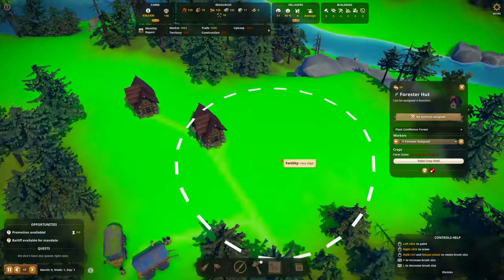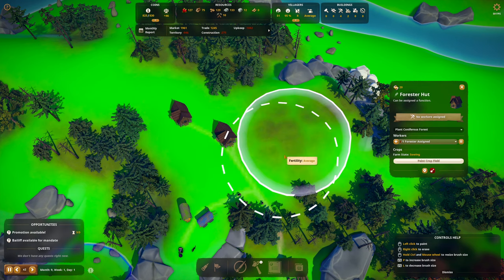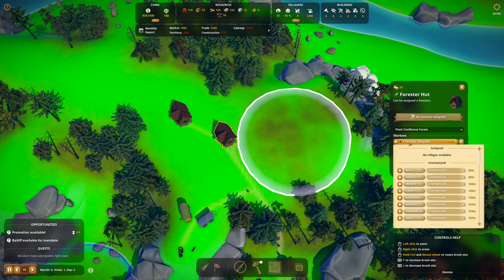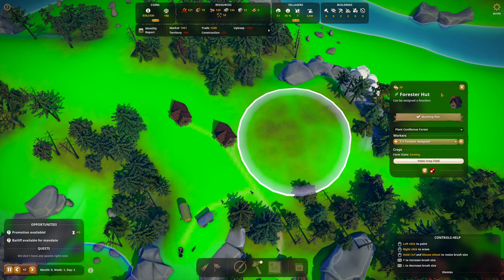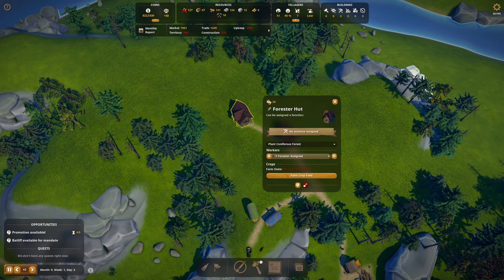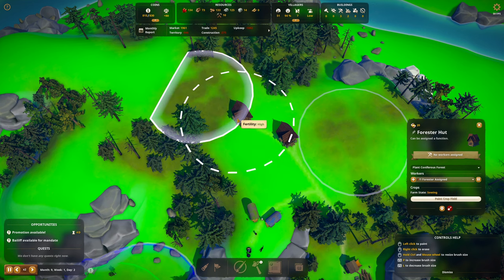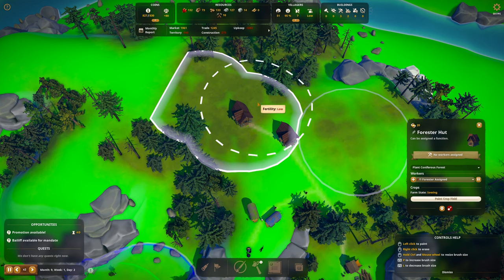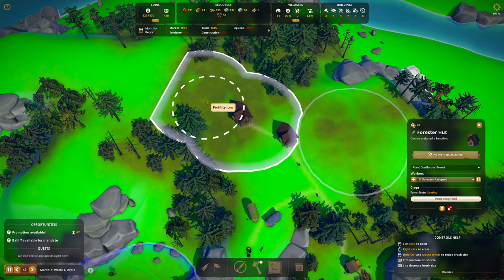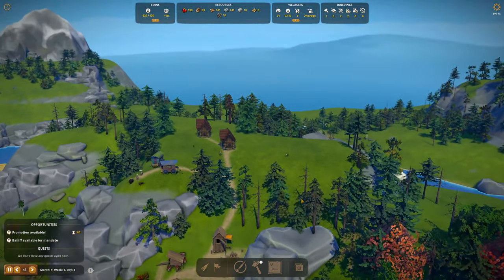Your crop field is going to be a simple circle over here — it's going to be Cecilia. Stop painting the crop field, close. And for this second forester hut the crop field is going to be a slightly bigger area like right here. This is going to be Barboda. Plant some pines up here — let's see how that ends up looking.